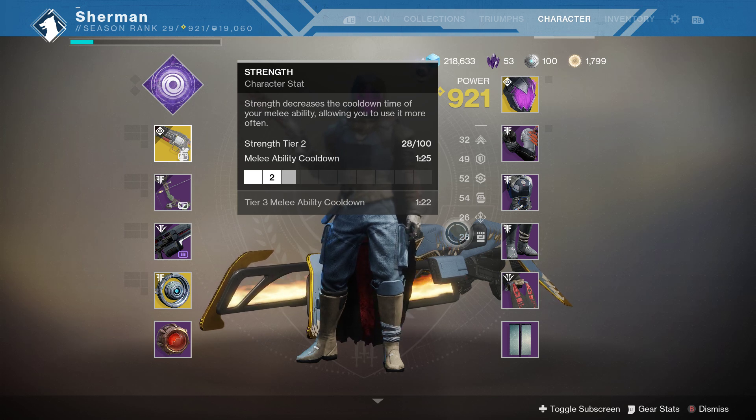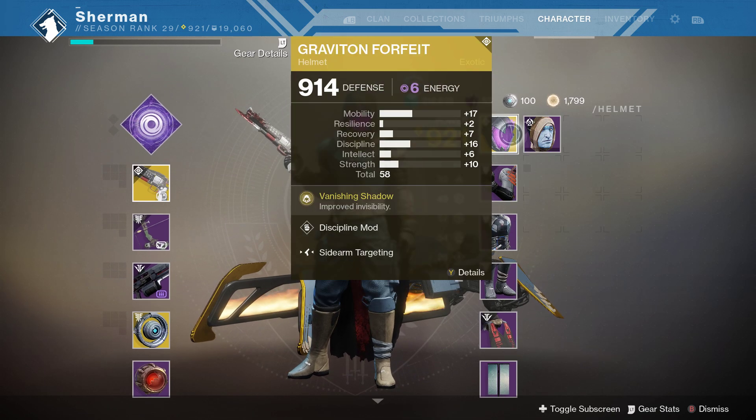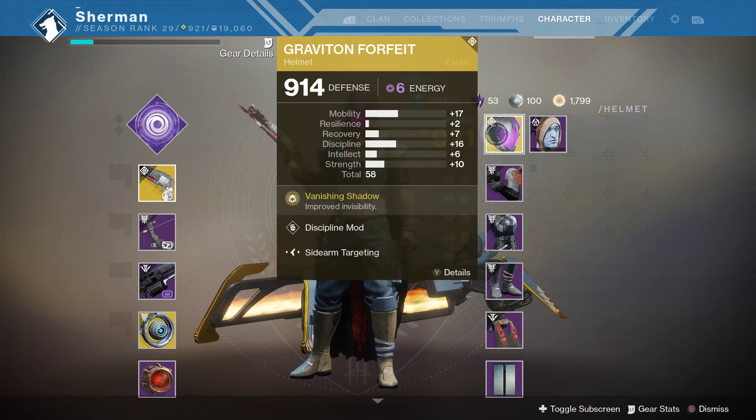Each piece of gear is numbered. If you look at the gear, not the defense value, the actual total number at the bottom — it says 58. What that means is it's all your stats, like the 17, 2, 7, 16, 6, and 2, all combined into one.